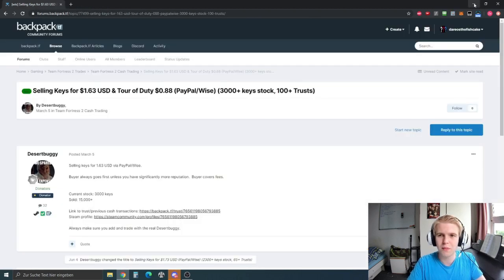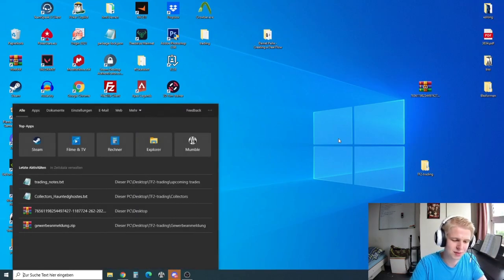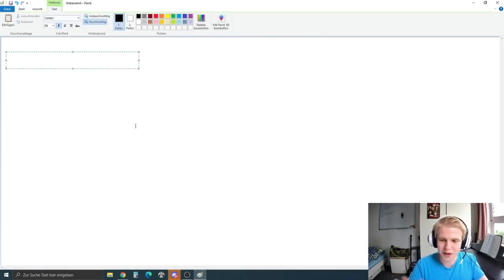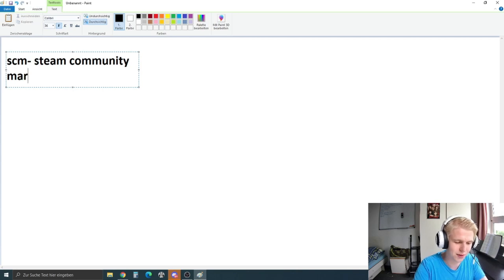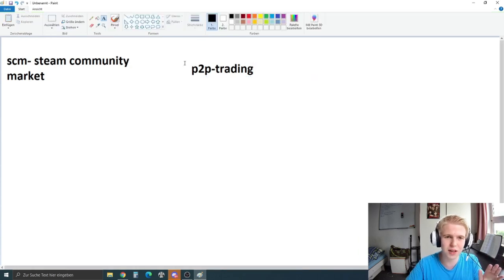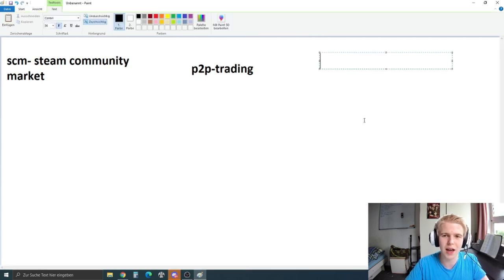On backpack.tf, if it's a scammer it will immediately say 'scammer' in big text. Always recommend opening backpack.tf because it always shows you trust ratings. Now let me open Paint for an improvised overview of the three main ways of trading: SCM — Steam Community Market, P2P trading — player to player trading, and cash trading.